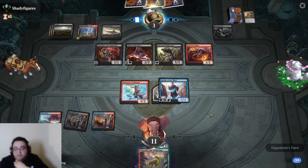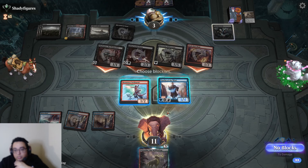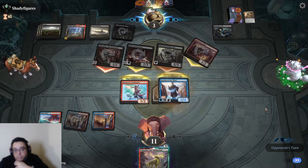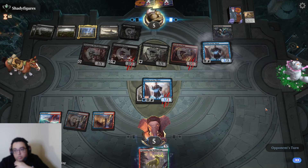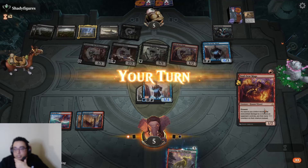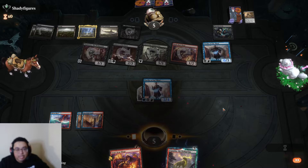Oh, I love getting good games. They've got Gray Merchant presumably. Make some blocks — we've got a five-power Duelist. Yeah, we've got Duelist but they're dope. I just needed a Treasure Cruise there — fair enough.